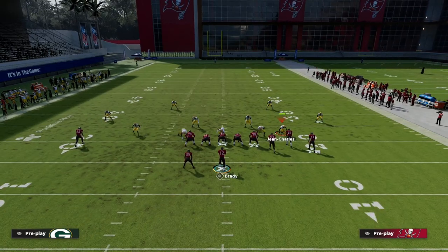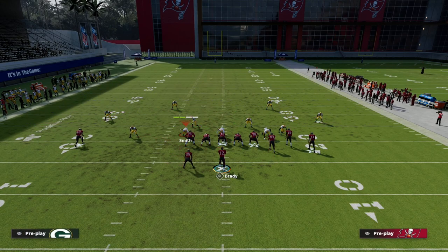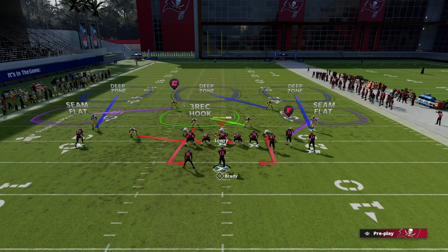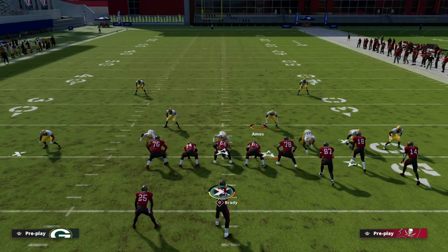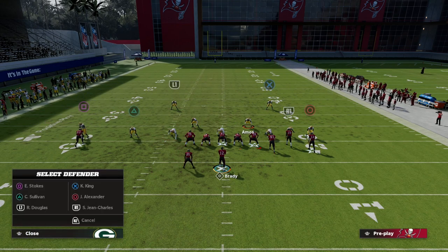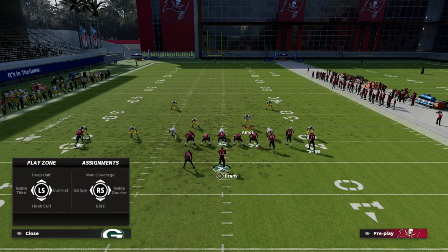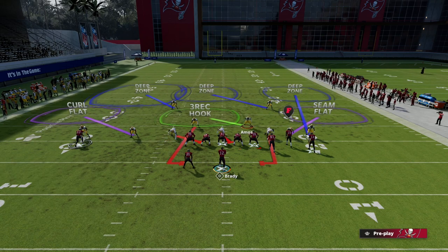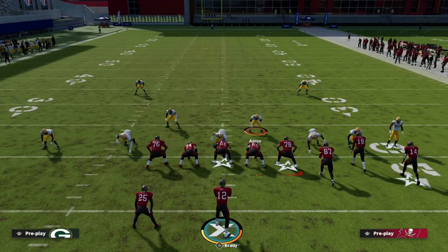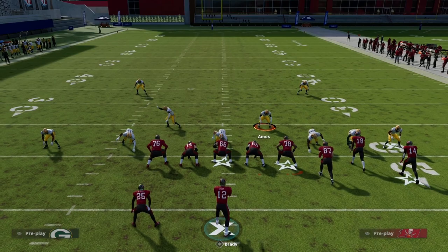For Edge Blitz 3, all you're going to do is flip the play so that this guy is on the running back side, then QB contain, and then press. You'll see this kind of looks like DB Fire 2. I like to spread my line, and then we take that nickel corner and position him right in here, then snap the ball.